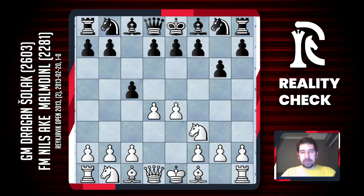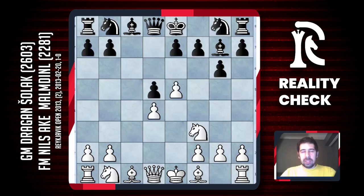c3 is probably a good move against black's strategy. After Bg7, white can play d4, c-takes, and after the exchange d5, e5 — and black's bishop on g7 is a bit passive.